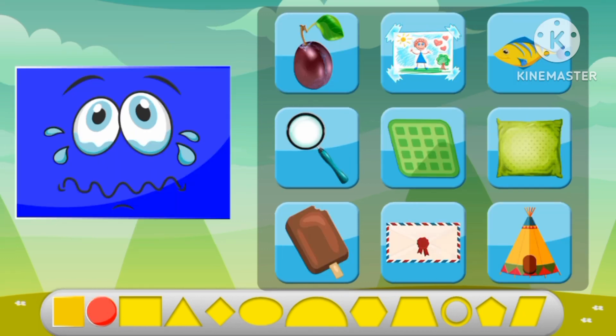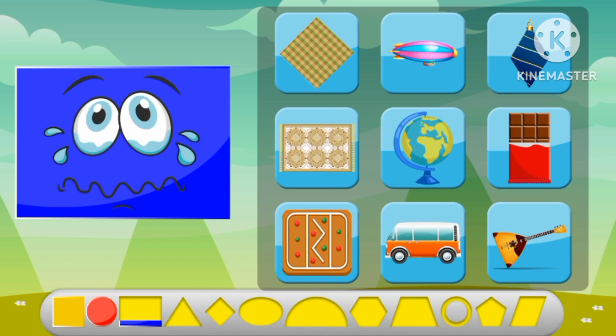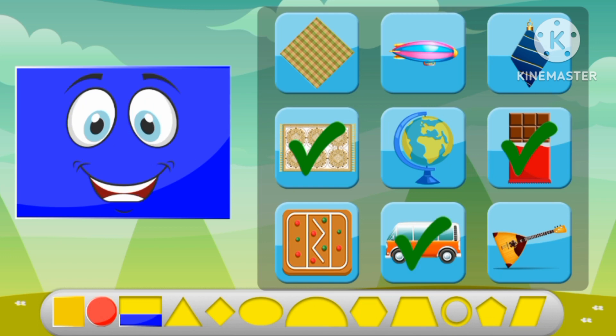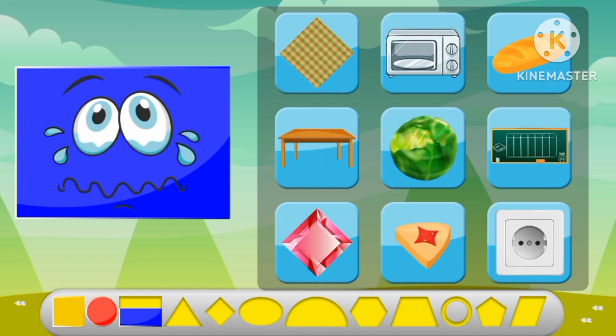Let's find the rectangle shapes. An envelope, an ice cream, a picture. A carpet, a chocolate bar. A van, a luggage, a desk, a sofa.